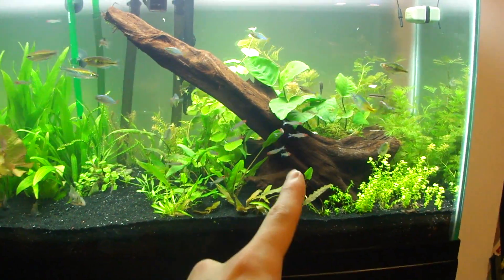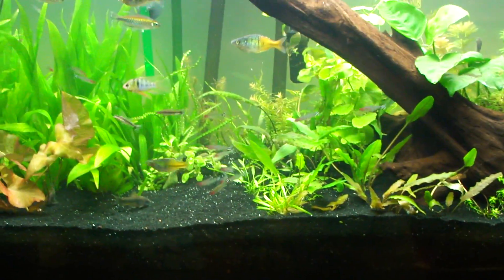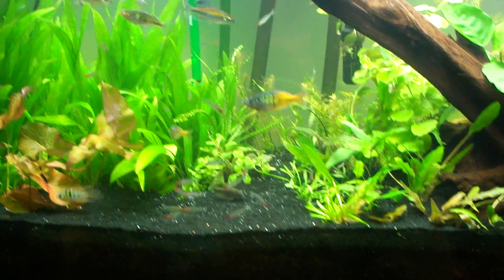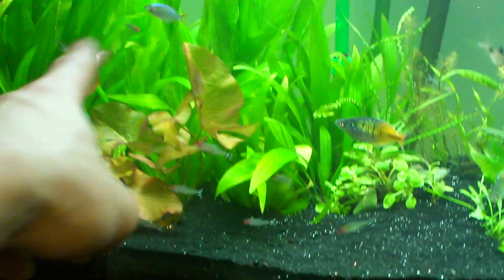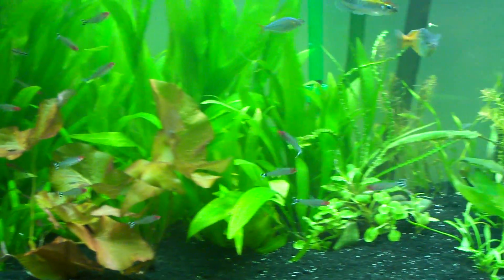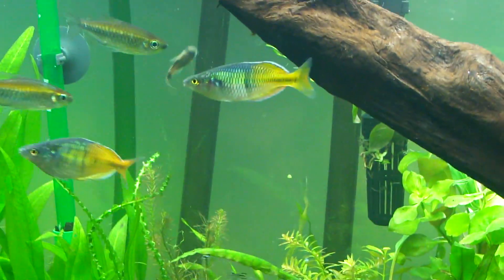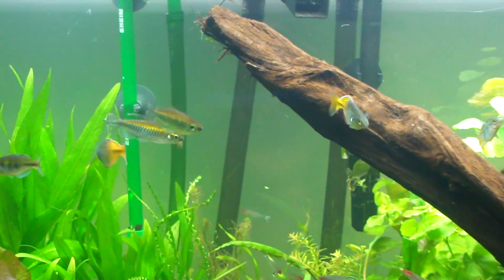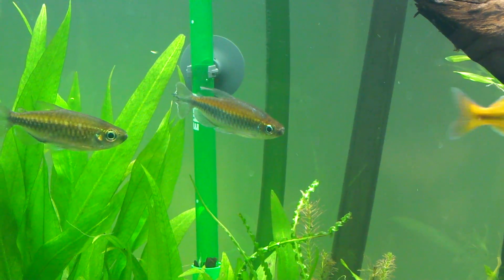You can finally see my school of Rummy Noses — we got three stragglers over there, but I have way more than this, just don't know where they all are. I see a couple in the back. Either way, you get to see them school a little. Really fun fish. My Rambos are doing real well — I can't wait for them to grow now that they have a bigger tank. My Congas have settled in, their colors are coming in — that blue and yellow.